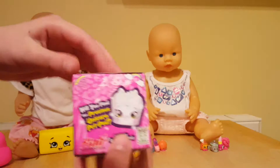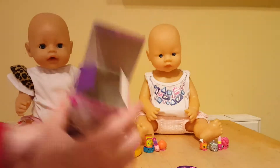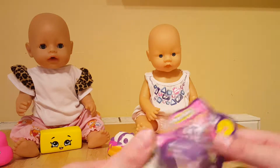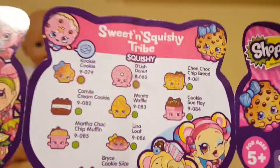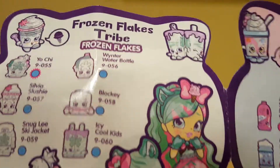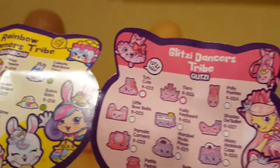Here we are — going to open it up. We got one big flying bag! Here's the checklist. I'm going to show you all the characters you can get: Sweet Squishy Tribe, Glazed Fruit Tribe, Dairy Wrapper Tribe, Frozen Flakes Tribe, Heart Seekers Tribe, Rainbow Dreamers Tribe, Glitter Dancers Tribe, Color Change Tribe, Flock Fluffy Tribe, Glamour Gems Tribe, and the Shimmery Unicorn Tribe — I want one of those no matter what!